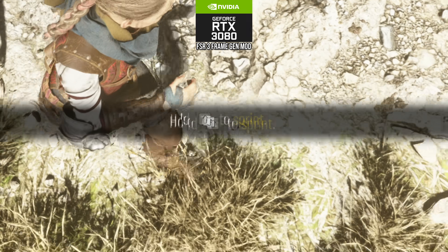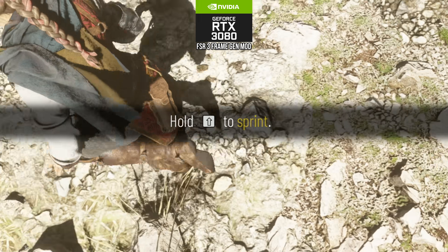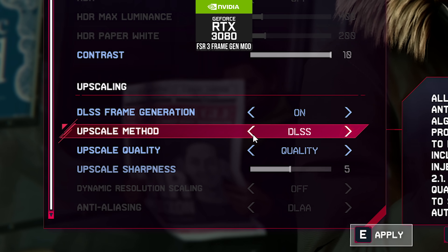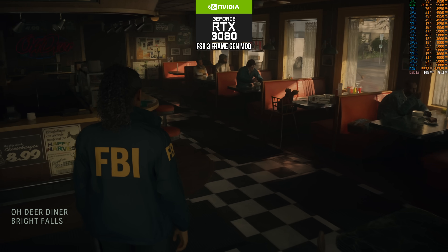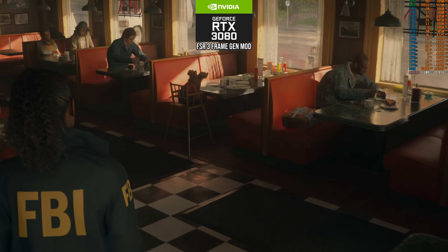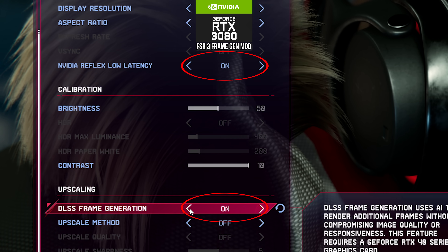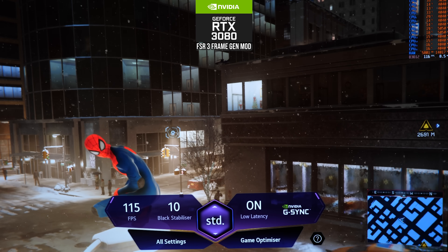Still, I would say you're getting close to FSR 3 native quality for most users' perception, and it even goes beyond native implementations by allowing you to use DLSS, TAA, or any other image quality treatment while FSR 3 frame gen is active. Interestingly, because we are using a modded version of FSR 3 that hijacks DLSS and only works with RTX cards, we get another secret advantage: Nvidia Reflex applies to FSR 3.